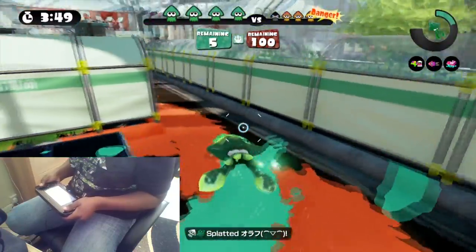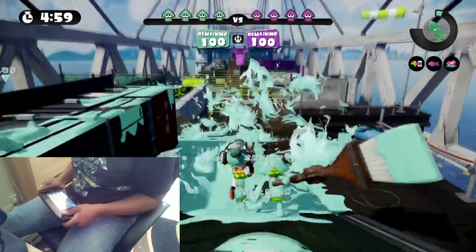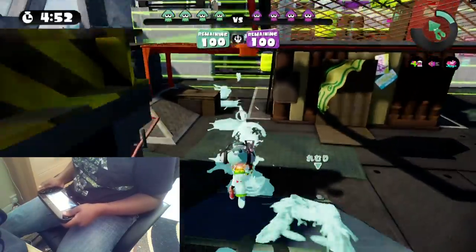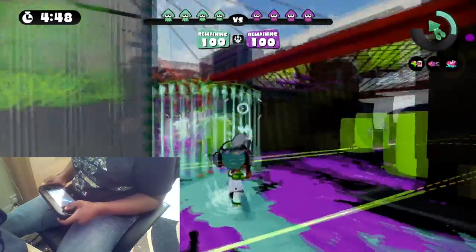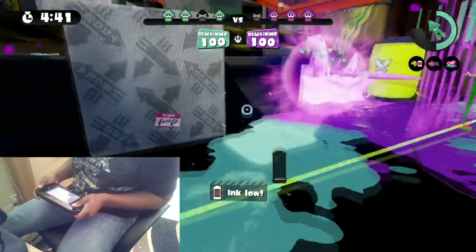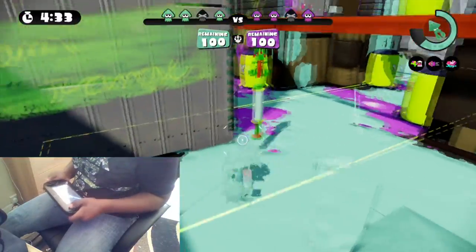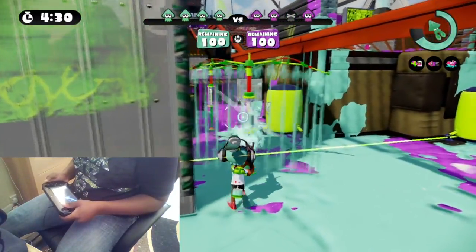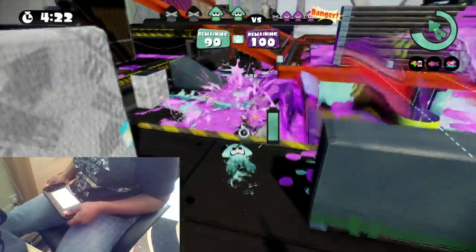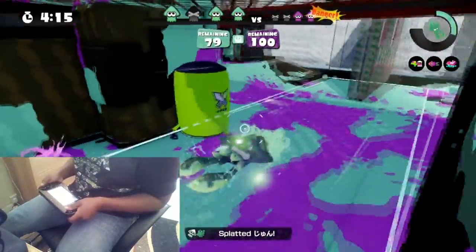By the way, I want to remind you this is all post-patch — this is when walls were still very strong. Alright, we're in Hammerhead Bridge now. We've had like nine games straight in Kelp Dome. Kill that guy — there's a charger on the right. Unfortunately my Octobrush can't take the 52 Gal out, so he's just going to have to die. I want this guy to move back, so I'm going to pressure with a wall and he throws a counter wall. I'm going to flank — hopefully he doesn't see me.